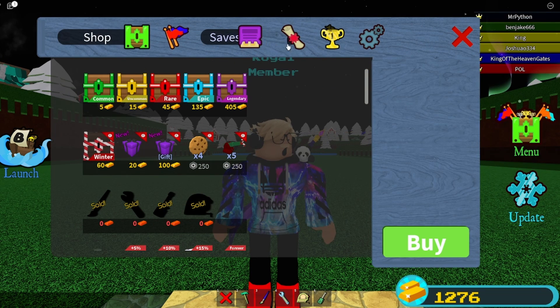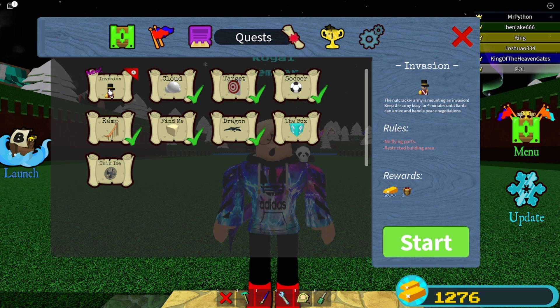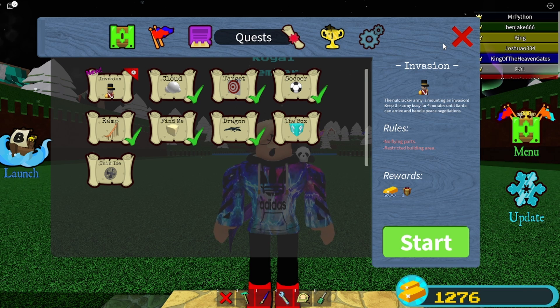You can press the menu button — it's on the side — and go into quests. You will see the invasion. You guys have only a bit of time to do it, so you have to keep the Nutcracker army back. They want to attack us, and we have to protect ourselves until Santa comes and protects us, and there's a peace negotiation.